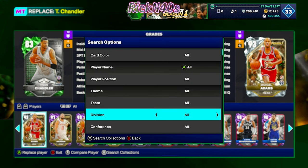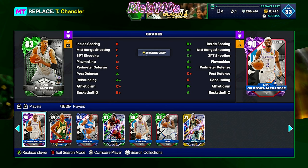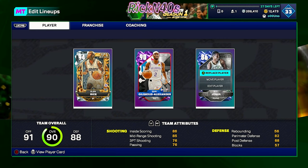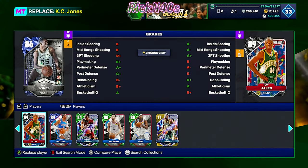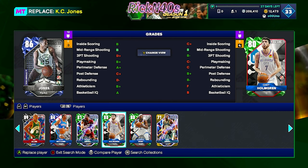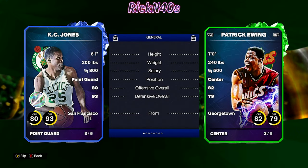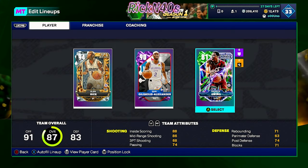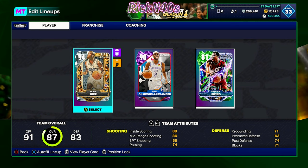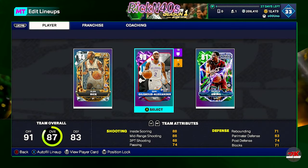We need two Thunder players, so I'm going to search by team. I actually have some pretty good Thunder players — I got a point guard that can play. Let me see if I have a big from the Thunder. We got Chet Holmgren! We got Patrick Ewing — I don't know when Patrick Ewing was on the Sonics, but I guess he was. We're gonna go ahead and use him, and then we have trusty Glenn Rice — my first diamond player. Let's get right into this game.